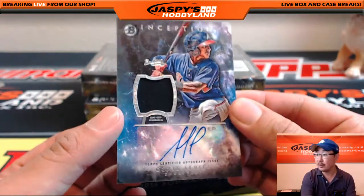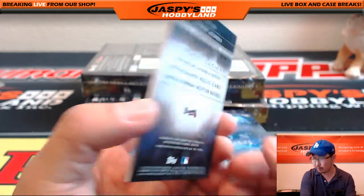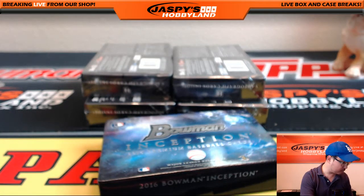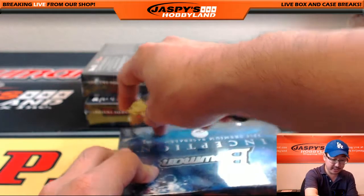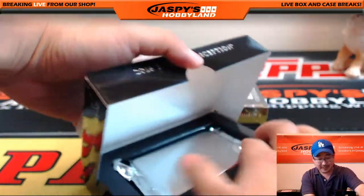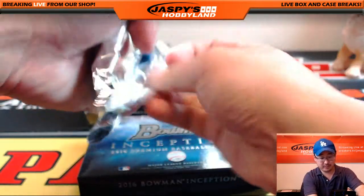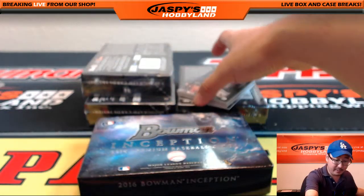And another Brave — Jersey Autograph, Ozzy Albies. Nice one for the Braves, another one for Mike Koontz. Four boxes to go. Remember, we've got another Pick Your Team already at single digits, so we can run this back in the next few minutes. As soon as this one's over, we'll grab another case and go. JaspeysHobbyland.com, check it out. And it's a summertime scratcher break too.